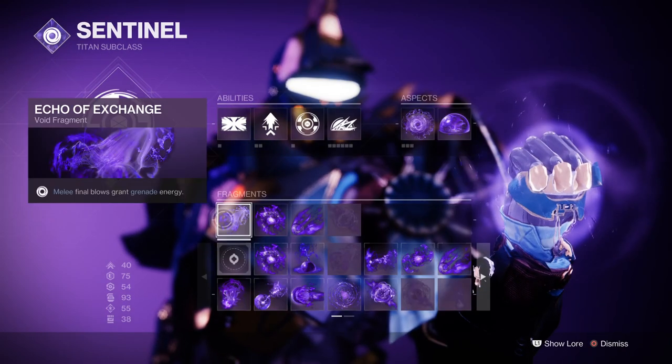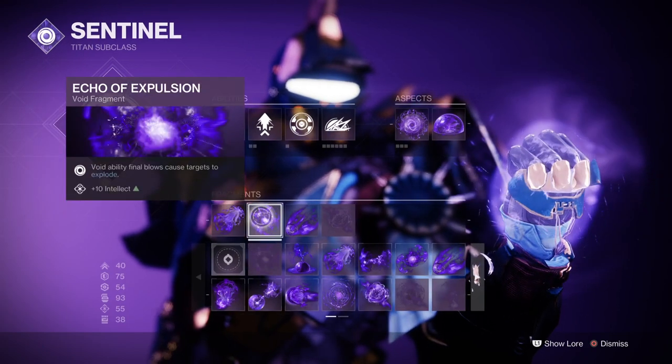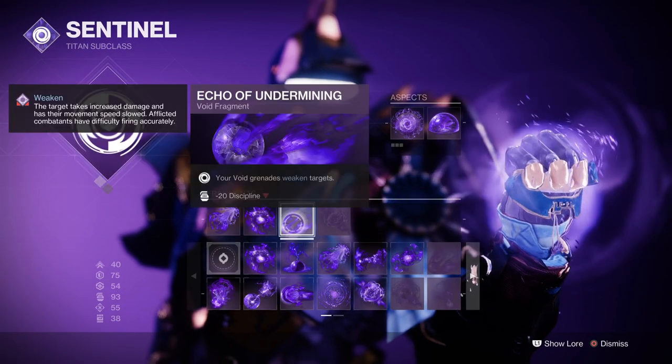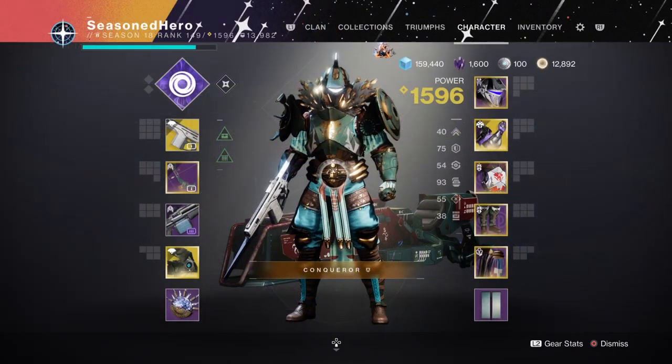For Fragments we have Echo of Exchange where melee final blows grant grenade energy, Echo of Explosion where void ability final blows against targets cause them to explode, and Echo of Undermining where grenades weaken targets by 15%. For stats you want 70-80 Resilience, 90 Discipline and 30-15 Strength.